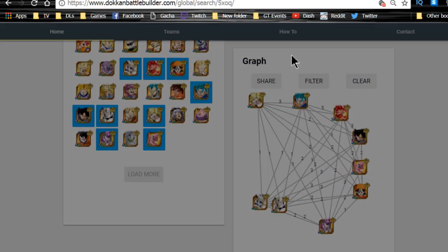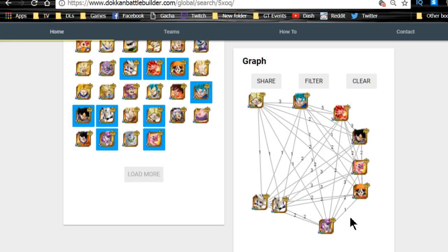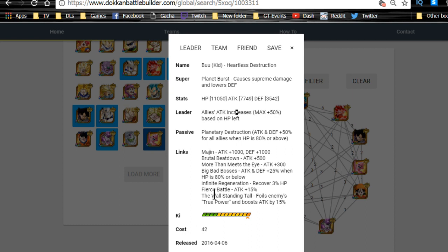Full Power Frieza is great for attack — he has an immense damage modifier and attack plus 120% when performing a super attack. At super attack level 10 with full dupe system, he's really strong and worth always running on a physical team. Kid Buu is also interesting — his passive is attack and defense plus 50% for the team, which makes everyone hit hard and tank, as long as HP stays above 80%.